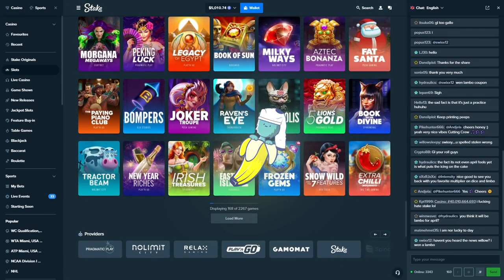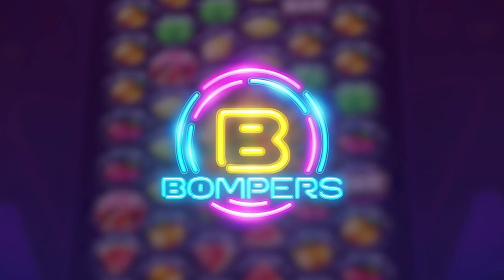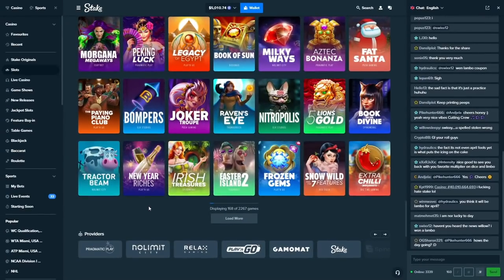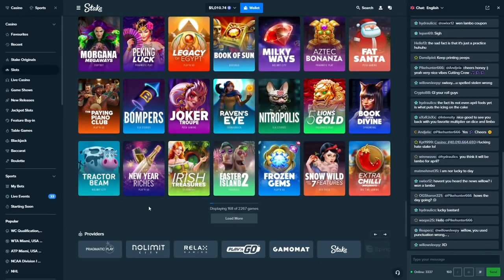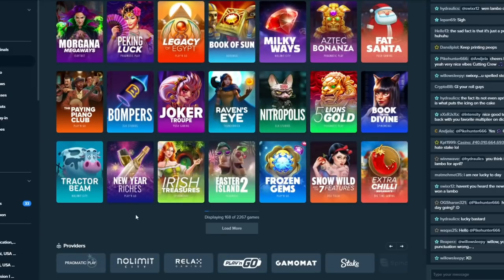All right, what's up guys, today we are on Stake, we got 5,000 in the balance. We're gonna be doing some bonus buys on Bumpers. A lot of people don't know what this slot is, a lot of people won't even watch this video because they don't care about it, but this slot is so fun, has so much potential. I love it — it's ELK. ELK can go crazy and we've had crazy wins on here before. We're gonna do some big buys, hopefully get stupid lucky.